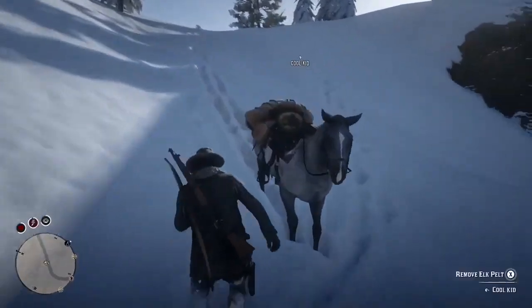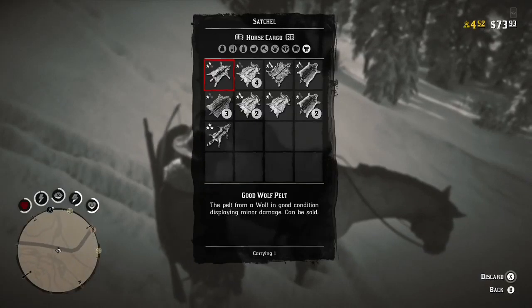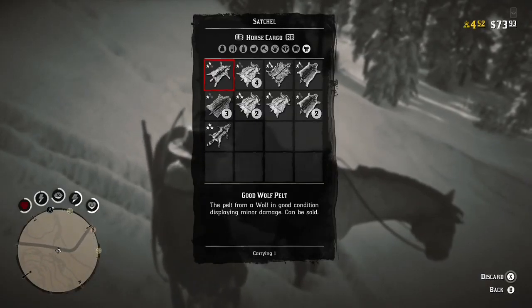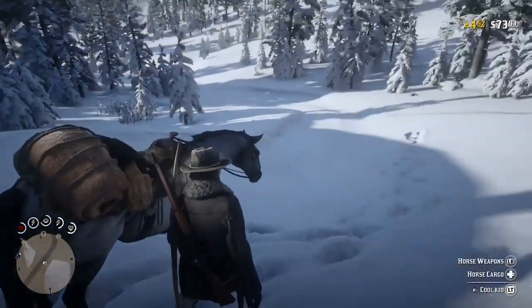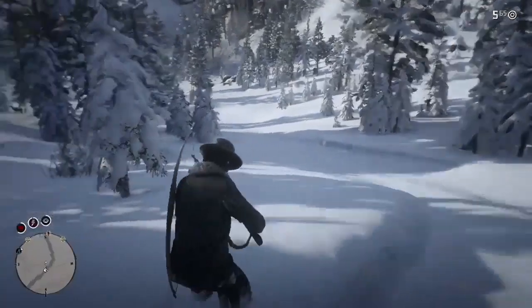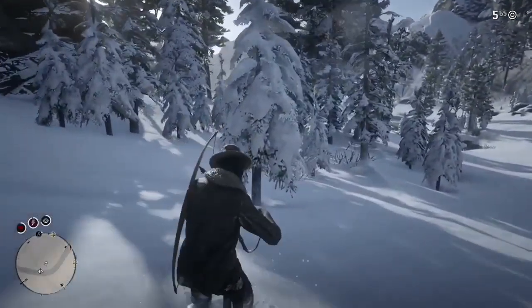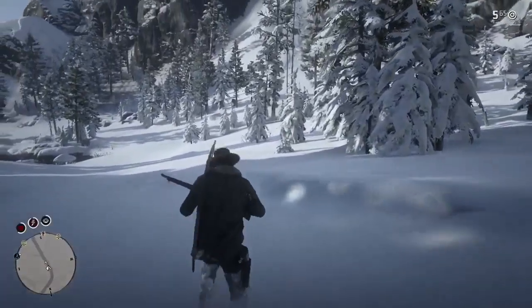Big Valley and Grizzlies East and West all have fishing locations too, which makes them even better. For example, if you get five five-pound fish you're going to get roughly $15 to $20. A perfect pelt would be like $3 to $4, and a three-star carcass would be like $10. So that's the easiest way to make money.